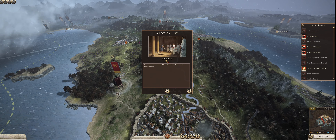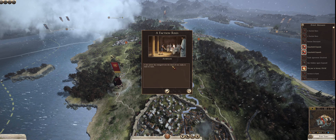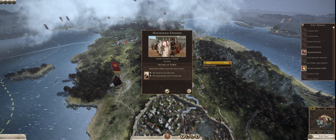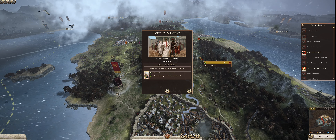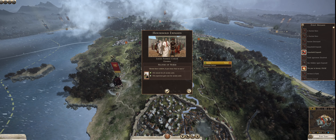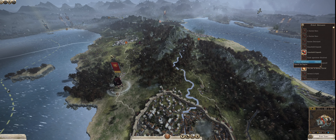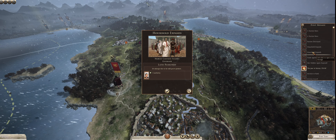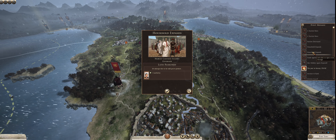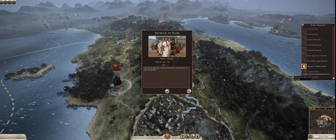A faction rises — the Esatiche. Another faction rises — the Asatani. We have a couple household expands: Lucius Papyrus Cursor the General has got a Master of Horse — plus 4% morale for all cavalry units and plus 5% experience gain rate for cavalry units. Governor Marcus Cacilius Scorus has gotten a Latin Pangerist — plus 1 authority — which we'll keep for him.